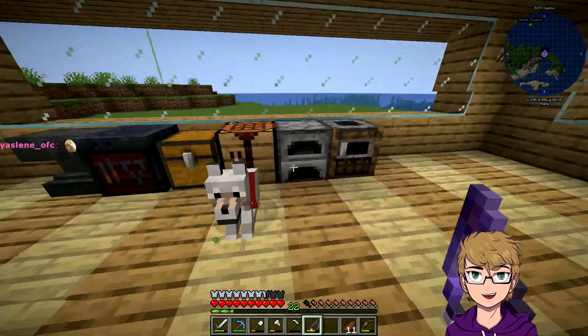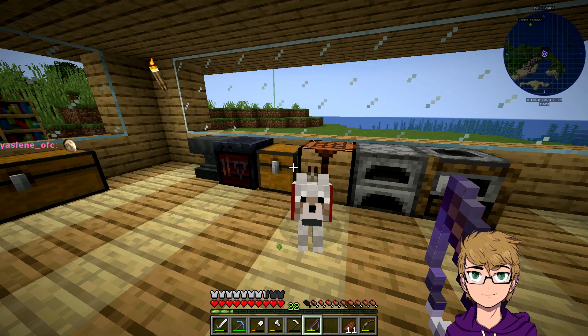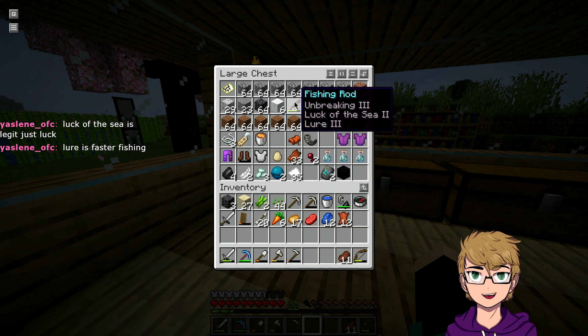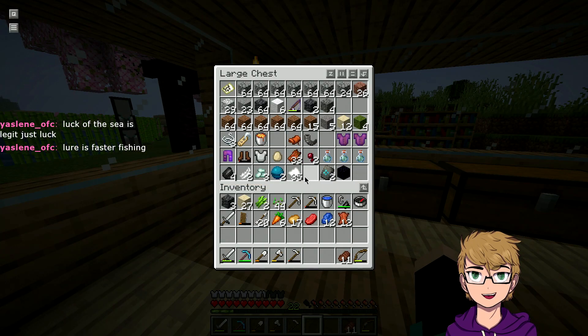I need a bigger chest. I knew lure was faster fishing — that's why I put lure three on it because I have a book for it and I'm like, might as well. I wish you could take stuff off and put it on a book, but you can't and I hate it.